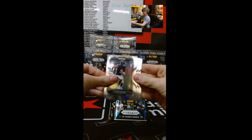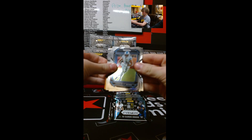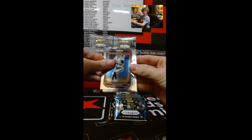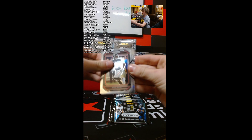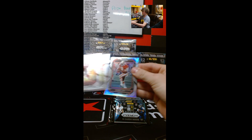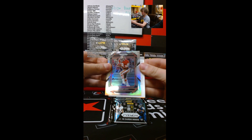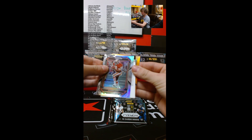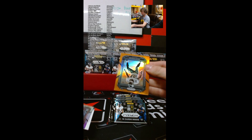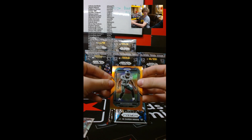Alright, we have Jaquan Brisker and Tariq Woolen to start us off. Joe Burrow. We have a Ronnie Lott on the Prism Silver. Oh, we have value! And an orange — we have Brian Dawkins, Brian Dawkins out of 249. Not bad.